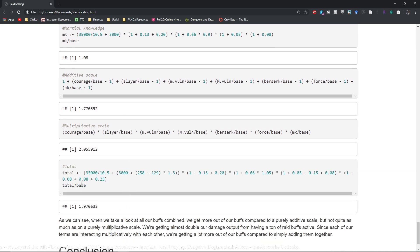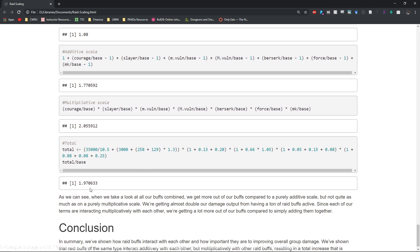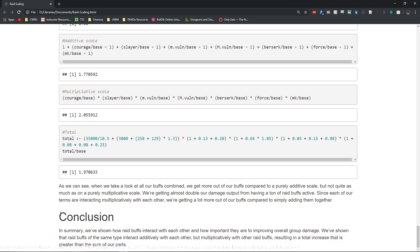The true modifier with everything added up and divided by the base comes out to approximately a 97% increase in damage done — almost double, but not quite. It's stronger than the additive scale but slightly weaker than the purely multiplicative scale, which is just how the mathematics works out. Raid scaling is incredibly important for increasing your overall DPS. With these buffs active you're getting nearly double your DPS — if you're doing 30k with all raid buffs active, you'll be hitting almost 60k instead. Definitely work on getting those raid buffs going as a raid group. That concludes this video — hopefully you found this informative and I'll see you in the next one.